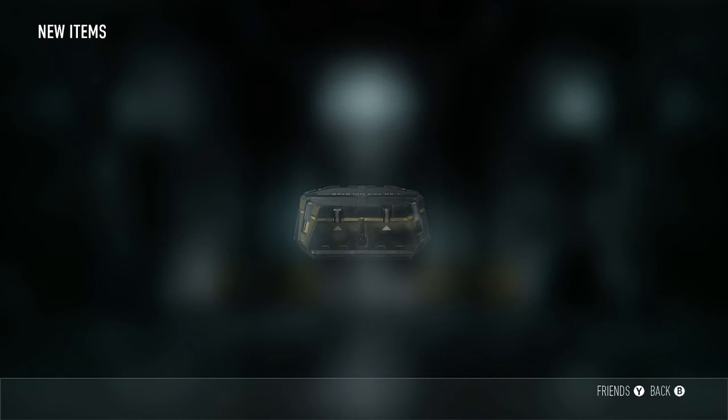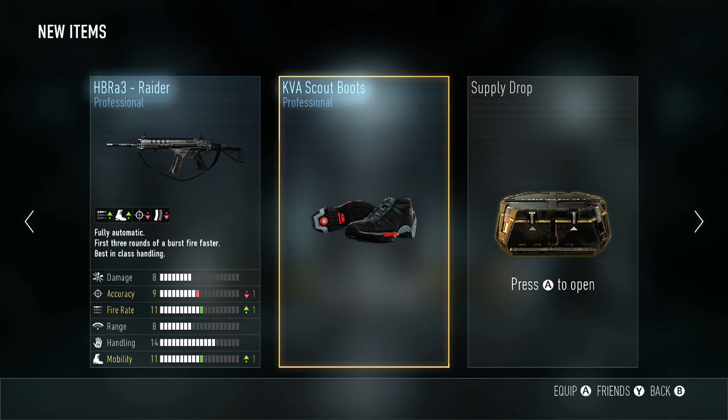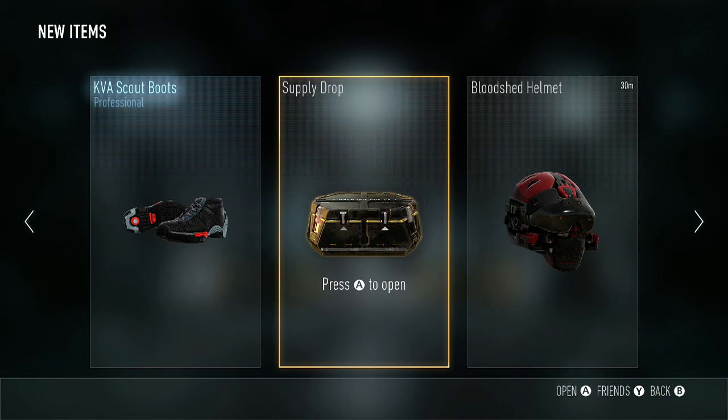Let's get to the first one. I need a Speakeasy, Doctor, or Silver Bullet — not that, not any of that. Actually, the HBRA3 Raider — I mean, I have the Insanity but I don't like it that much, just because you can't put optical attachments on it. So this Raider is pretty good, can't doubt it. We need the Speakeasy, Silver Bullet, or the Doctor — I prefer the Speakeasy.